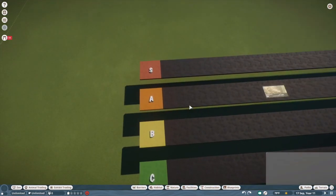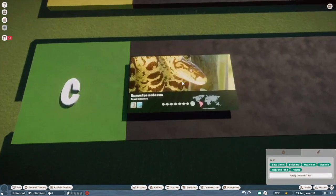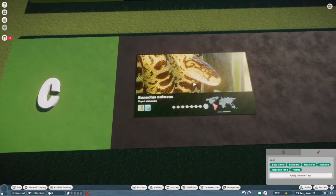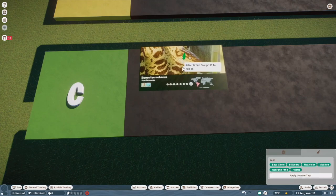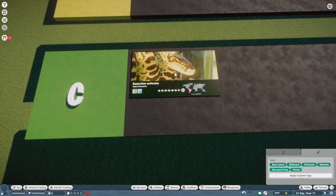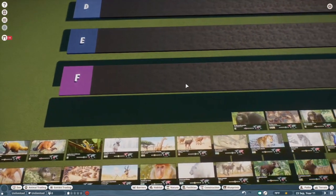Starting with the yellow anaconda. I'm going to put it in C tier just because I would have much preferred the green anaconda. I think that's a much more iconic and interesting species within what I assume is the anaconda genus. I think that would have made a much better addition, but all in all it's not a bad model.